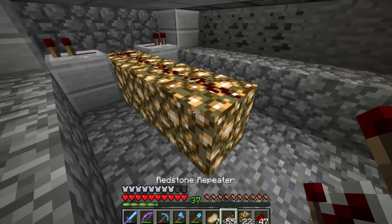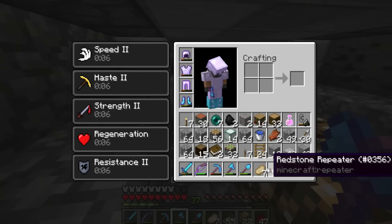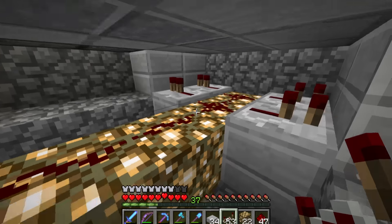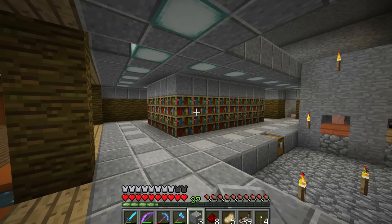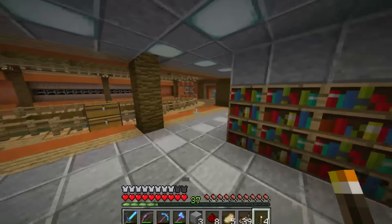Mobs don't spawn on glowstone – that's probably because of the lighting level or the type of block; I can never quite remember exactly. So nothing would have spawned down here anyway. However, if we didn't have the glowstone, they might be able to spawn in that space – but then we're talking about spiders, and there are repeaters to block them on either side. Anyway, this segment right here is now finished.